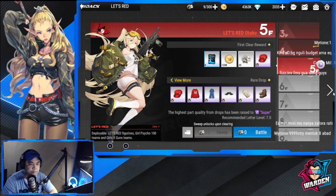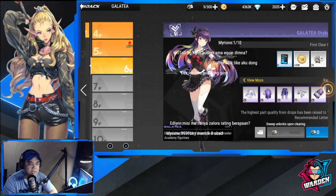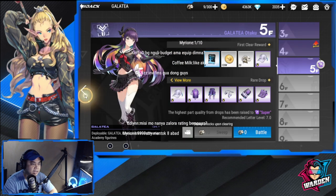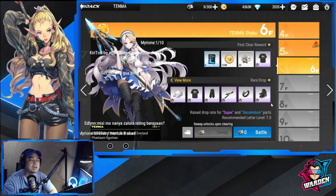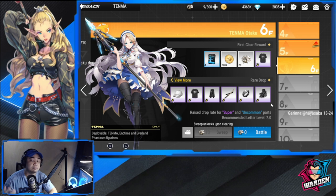In the Big Three, only figures of the same brand can be deployed. For example, you have Tenma, Red, and Galatea in one brand's lineup. You have to clear these stages using figures of the same brand, so you really can't farm this content if you don't have enough figures leveled across different brands.